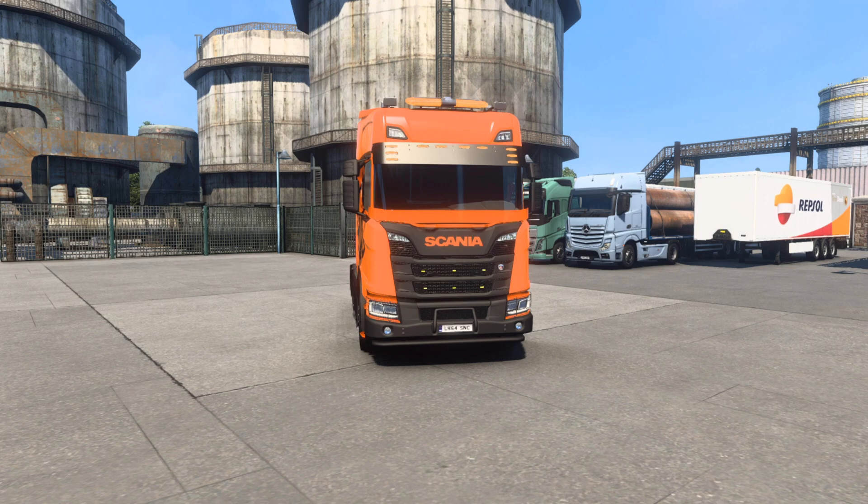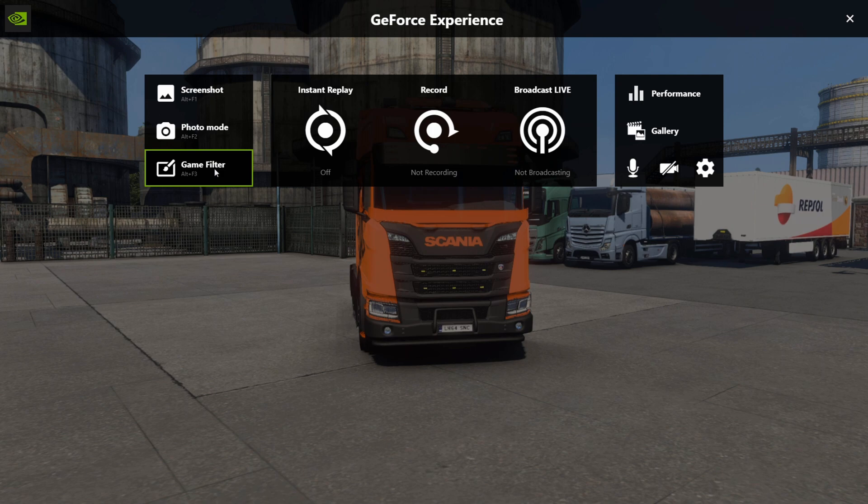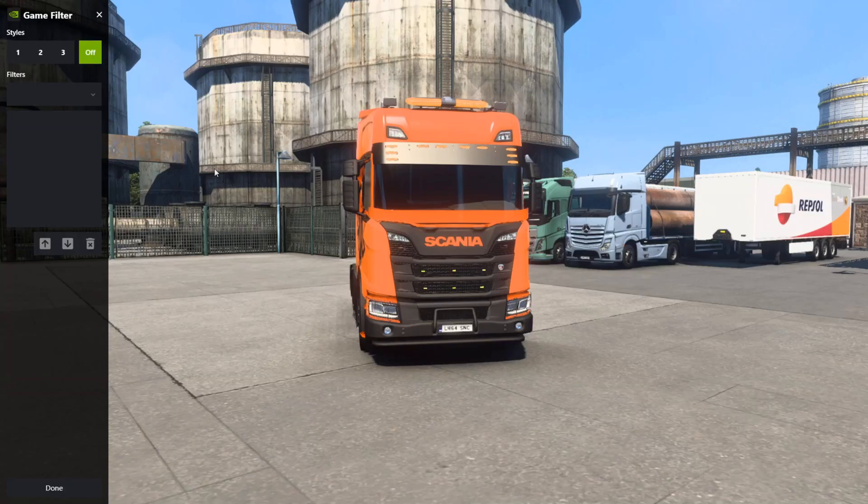To turn on the color filter, press and hold the left Alt key and then press Z. The GeForce Experience overlay pops up and you're going to click the one that says Game Filter.